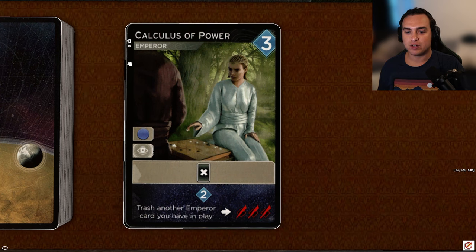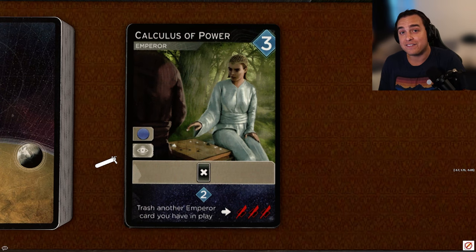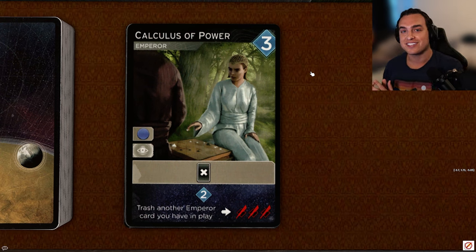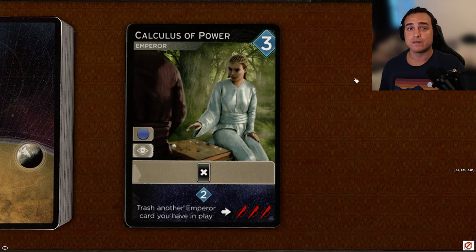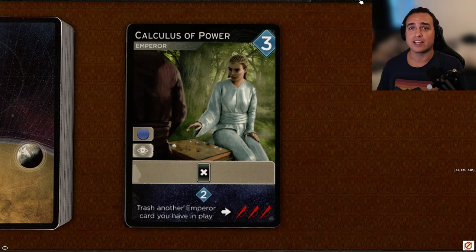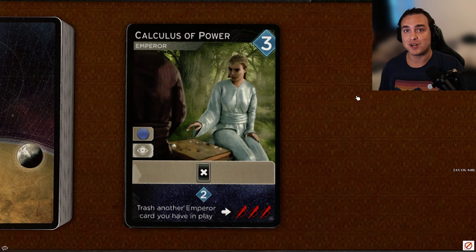Next up, Calculus of Power, a three-cost Emperor card with access to blue and spy symbol. It trashes a card when you play it, reveals for two persuasion, and if you trash another Emperor card you have in play, you get three daggers. This card is incredibly good — spy access is really good, and the trash ability is so strong. If you get some power cards and start using Calculus of Power to thin your deck, getting those power cards over and over again, you can really start steamrolling. It reveals for two persuasion, and if you trash another Emperor card going into big combat, you get three daggers. This card does multiple things: thins your deck, gets you better cards, and gives you daggers for combat. I'm going to give it an A.